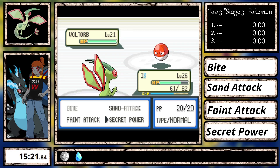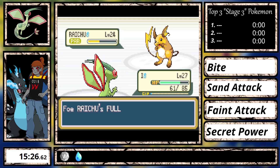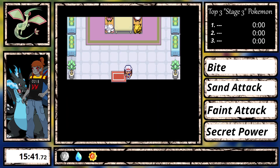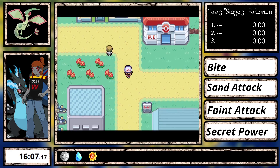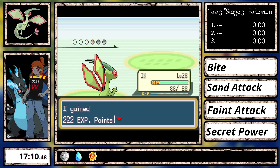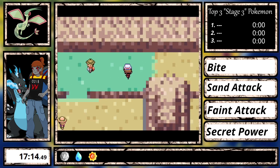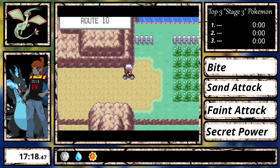With Flygon being a ground type, Electric is not an issue at all here, so I just spam Secret Power for the win. After listening to the guy ramble on about Rapidash, I get the Bike Voucher, run back to Cerulean, heal at the center, get the Bike, and go through Route 9 and Rock Tunnel. I did get poisoned by the Bug Catcher on Route 9, so I had to heal at the Route 10 Pokemon Center, wasting a little time since I ran out of Antidotes. I'll need to purchase more in Round 2.